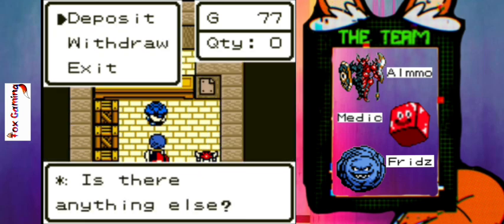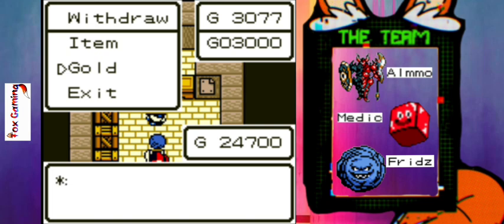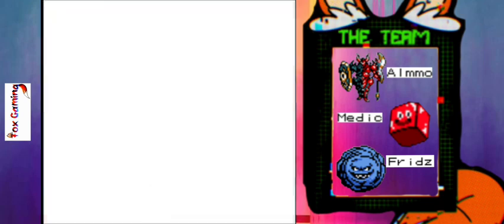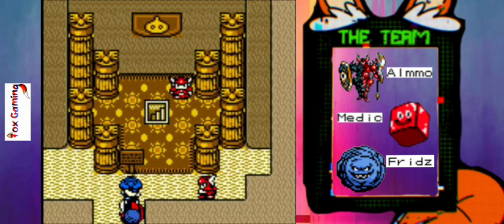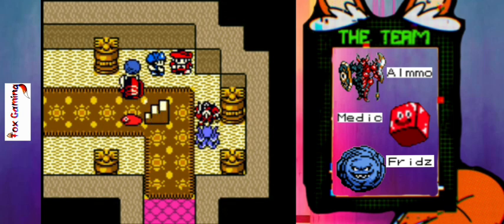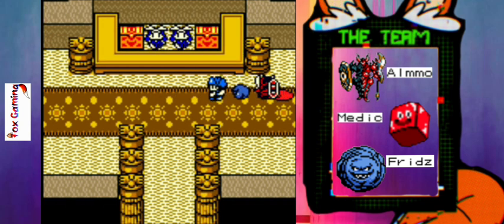Let's deposit that Heavenly Sword — we're not going to need that yet. Let's withdraw some gold. I believe we have enough to go and get that gold card for that discount. We might go and do that in this episode. Oh, can we breed with this guy? Oh, we already did — that's all right.